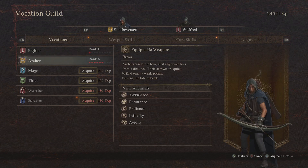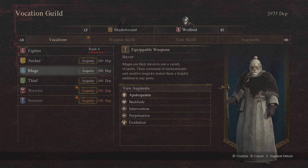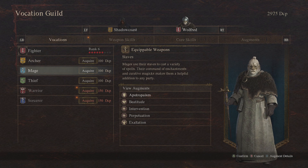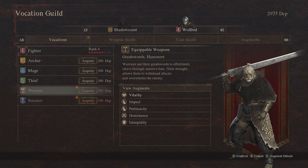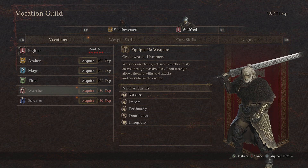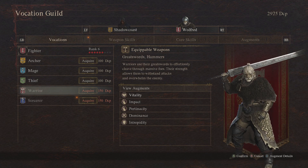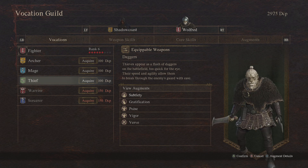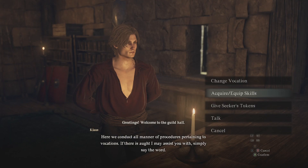Make sure that if you do want to switch, you can switch your pawn so they can level up in the appropriate main — I believe six — vocations. I do believe they are limited where certain vocations are only for your main character. I don't believe they can do these subspecialties like warrior, sorcerer, etc. You can correct me in the comments. So number two: you can switch your pawn's vocation.